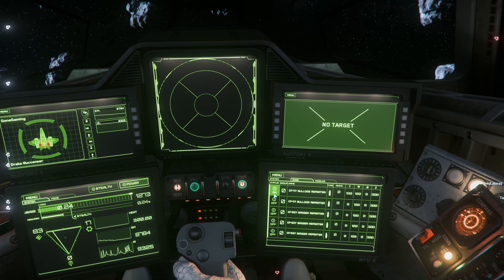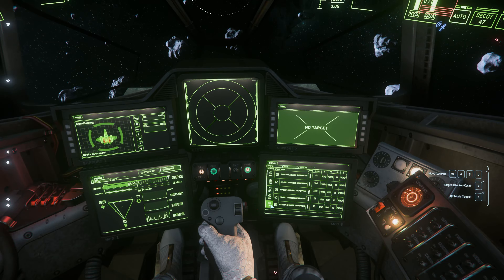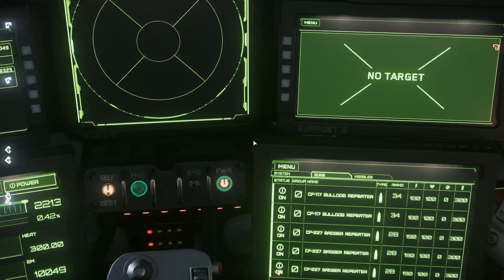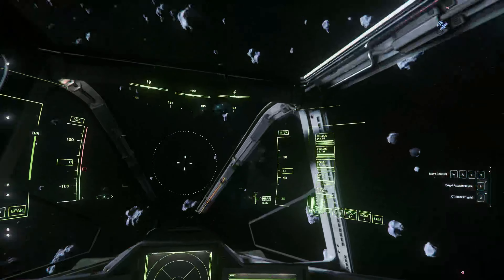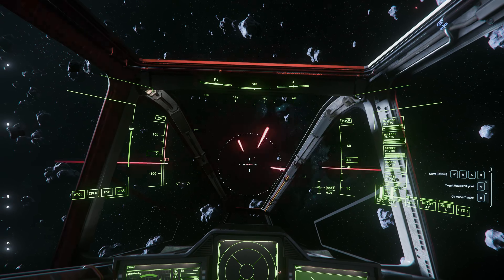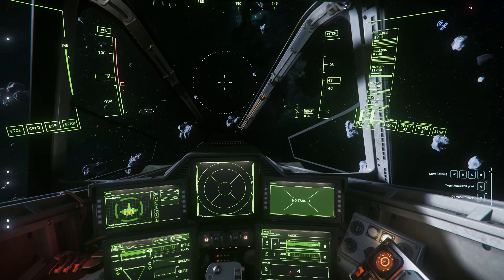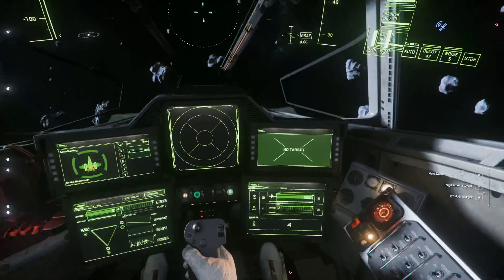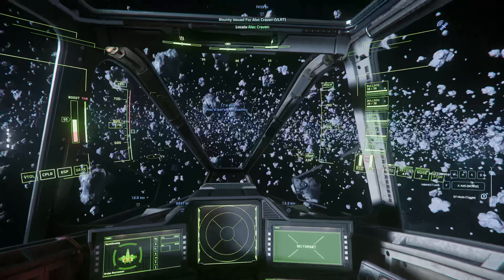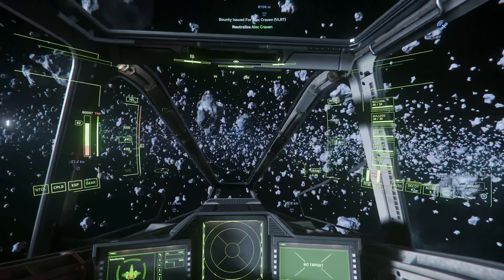After adding this many gimbaled weapons you can sometimes run into problems where they just refuse to fire. We weren't on full weapon power so let's do that. One of them still refuses to fire — another thing you can often do when weapons won't fire is just get out of your ship and get back in; sometimes that fixes it too.